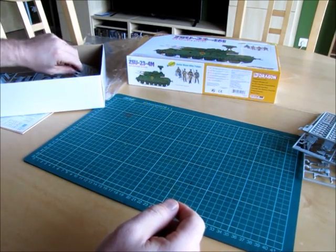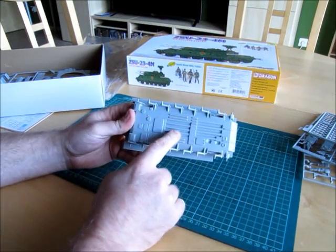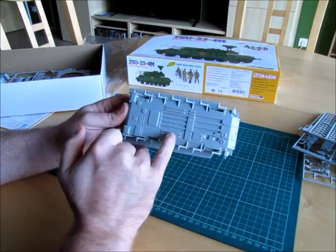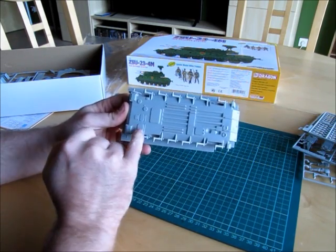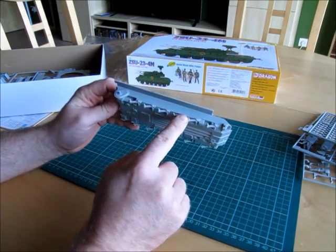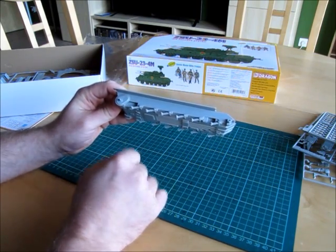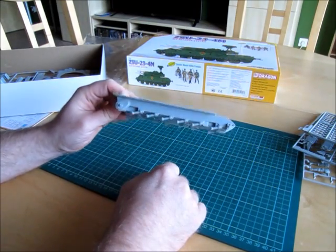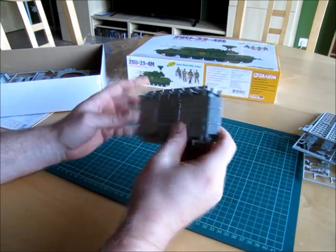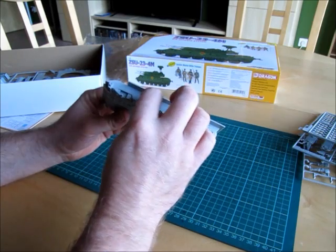We have the lower hull — there are some details here, but the underside is only a flat surface. The swing arms are already mounted, which is not ideal because it means you don't have the possibility to show the tank at an angle. You'd have to cut them away and glue them at a different angle.